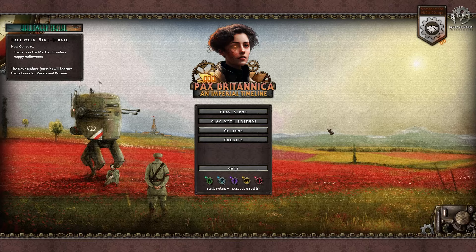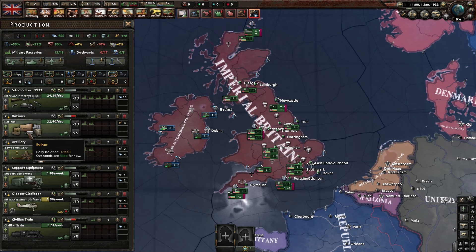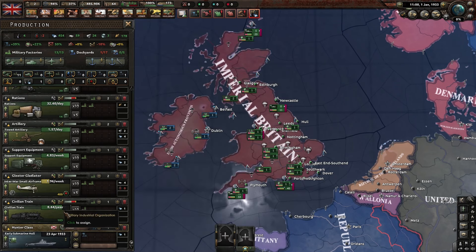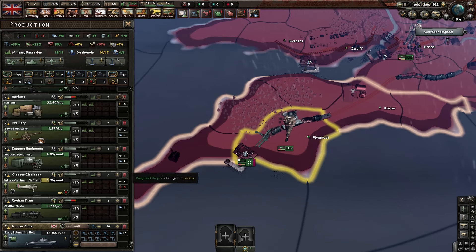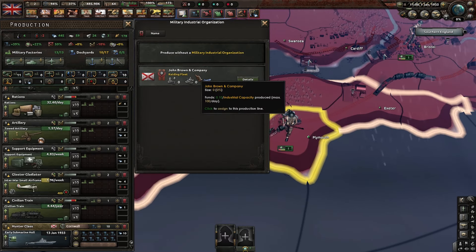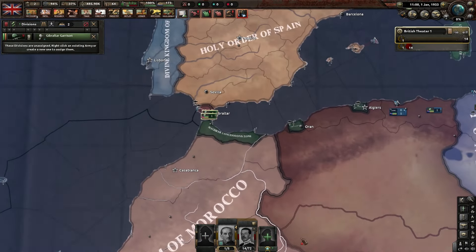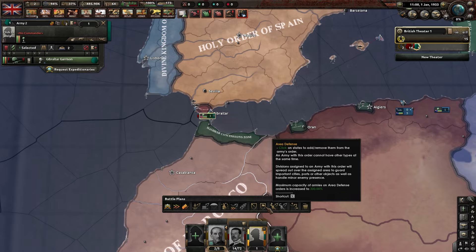Welcome back everyone to another video. Today we're playing the Pax Botanica mod on Heart of Iron 4. I think for this video we're gonna play as Britain because I think it kind of fits with the overall mod. In this mod we have rations, which I kind of feel like would be interesting in the base game - that's just an extra mechanic. We've got a total of 14 divisions in the British Isles.